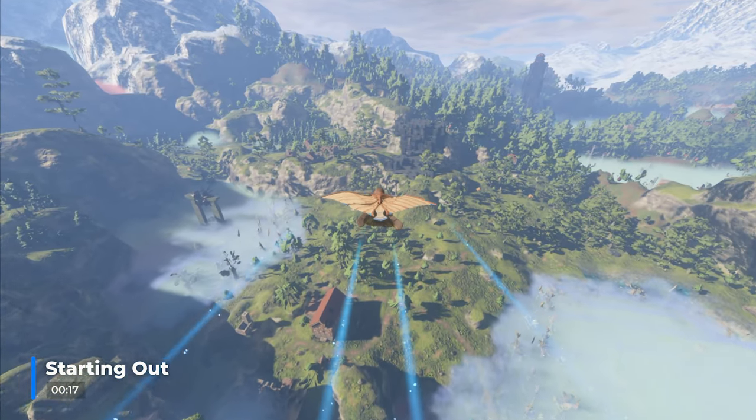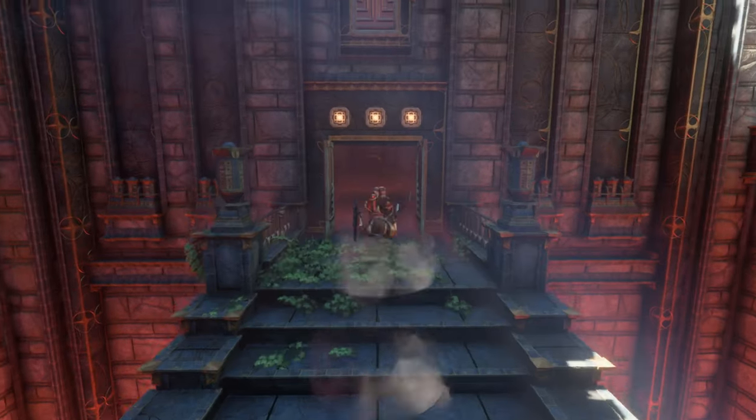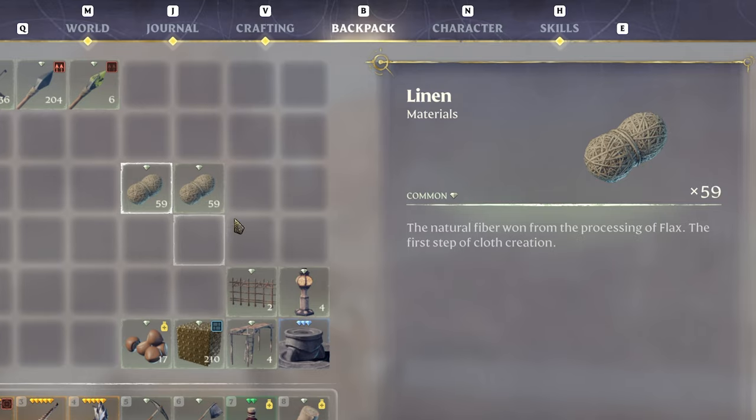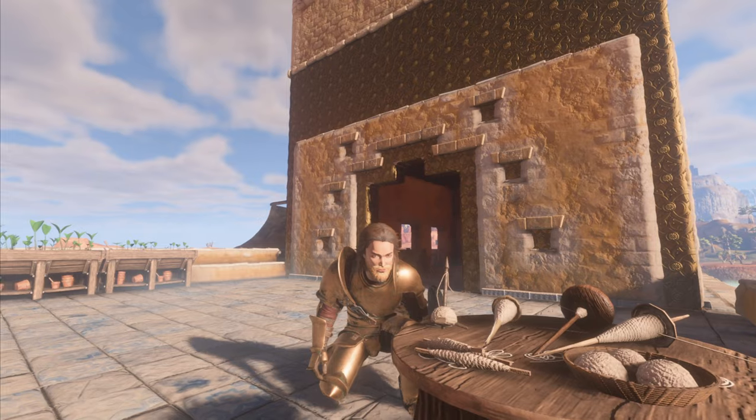As you begin to progress through the world of Ember Veil, completing the main Craftspeople quest is the key to unlocking some of the best recipes in the game. One of those recipes being for linen. Linen is created from using Flax with the Hand Spindle.